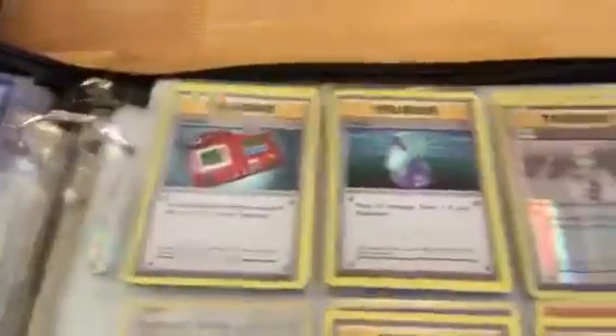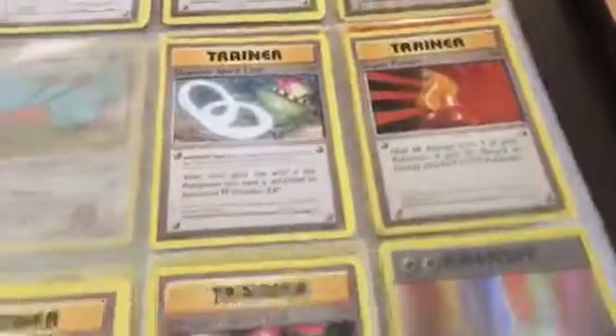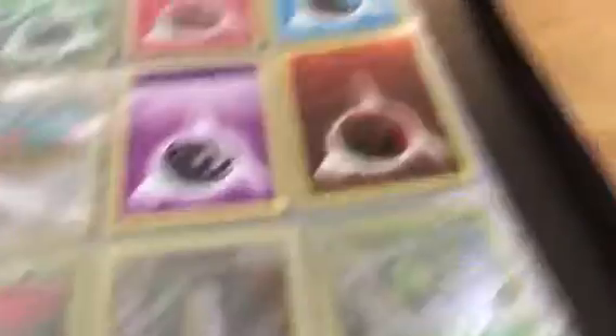Devolution Spray, Item Retrieval, Full Heal, Maintenance, Misty's Determination, Pidgeot EX Spirit Link, Pokédex, Potion, Professor Oak's Hint, Slowbro EX Spirit Link, Super Potion, Switch, Venusaur Spirit Link, Reverse Colorless Energy, Reverse Grass Energy, Reverse Fire Energy, Regular Water Energy, Psychic Energy, Fighting Energy.